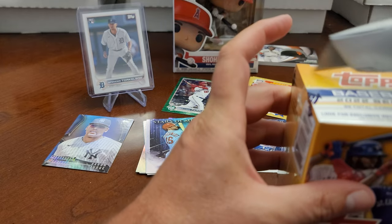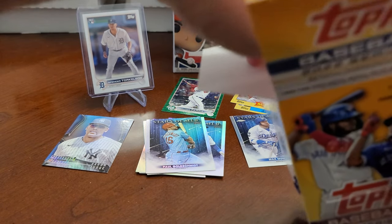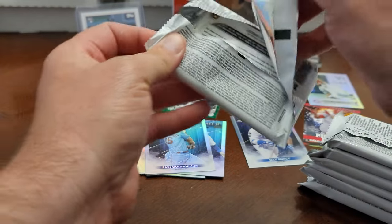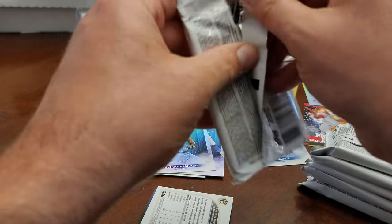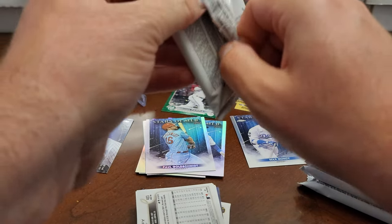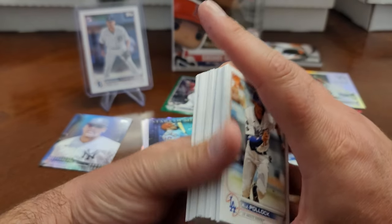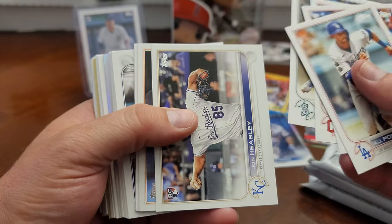Let's go for another short print — or an auto! The hit is on the bottom this time. We'll do four packs and then three again like we did the first blaster. Walmart.com is where I got these if you can't find them in stores — $24.98 shipped literally overnight to your door.